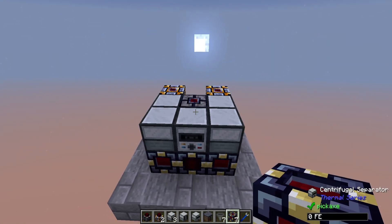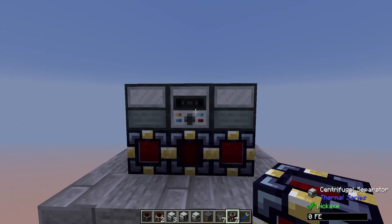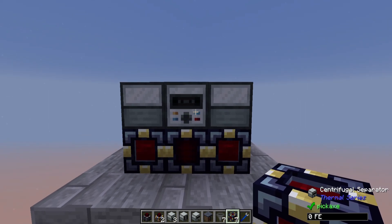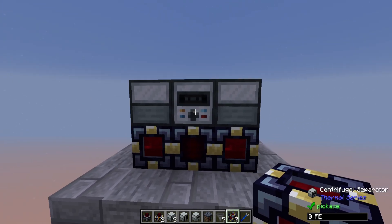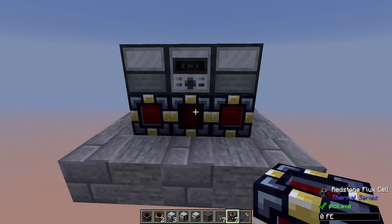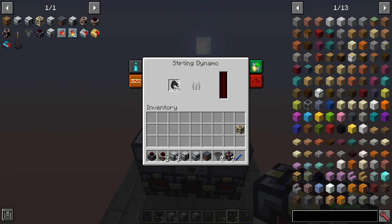Now that we've got all the main machines down, let's get things going. We need to connect things together. The Centrifugal Separator is the start — this is where you begin putting in your Bituminous Sand. Once placed in, it'll be processed and go into machines on either side, but it will need power from below. It also doesn't hurt to put about a quarter of a stack of coal in your Sterling Dynamo to start generating power.